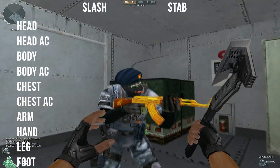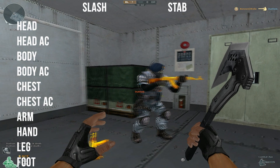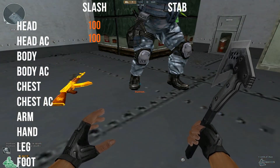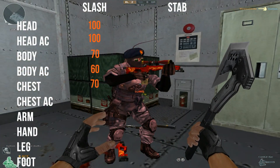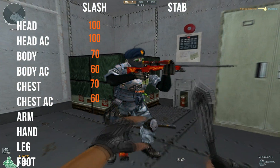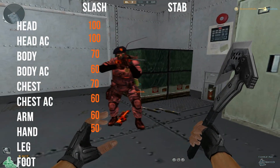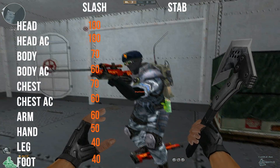I will first be giving the damage stats for the normal axe, Christmas axe, and octane axe. Slash-wise, it does 100 damage to the head, 100 damage through armor, 70 to the body, 60 to the body while wearing armor, 70 to the chest, 60 to the chest while wearing armor, 60 to the arms, 50 to the hand, 40 to the leg, and 50 to the foot.